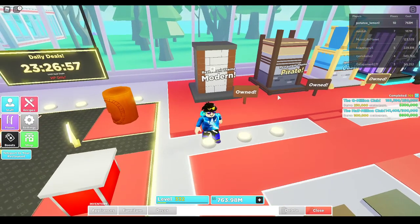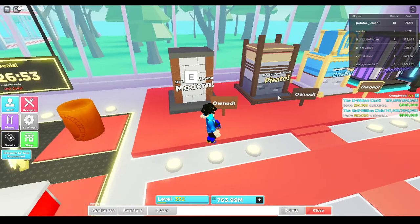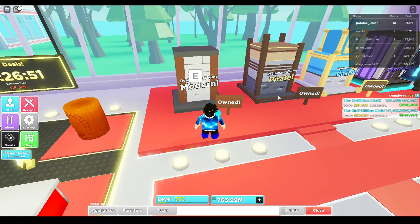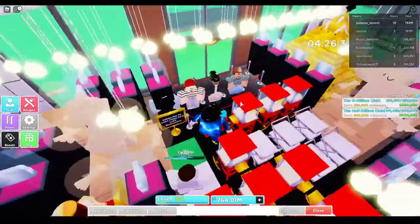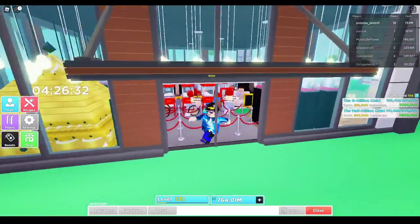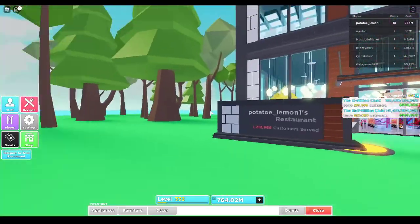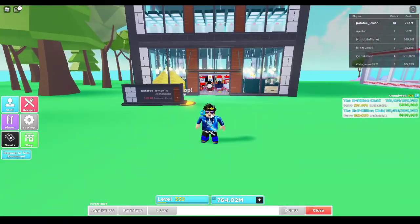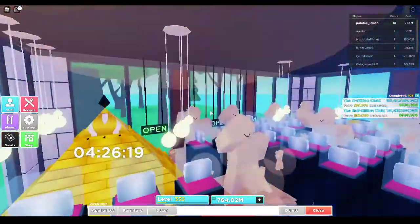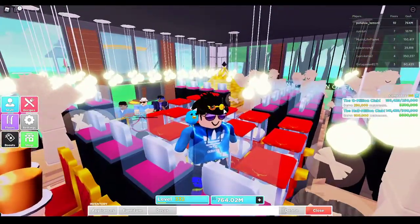There's also another new thing — the modern theme. I purchased it because it was only around 700k cash. I'm going to equip it and show you guys on my restaurant. As you can see, we're outside my restaurant right now — you can see the sign and the actual building. It looks pretty cool from the outside.